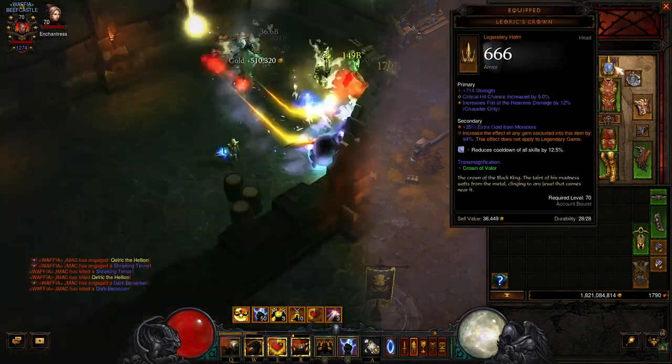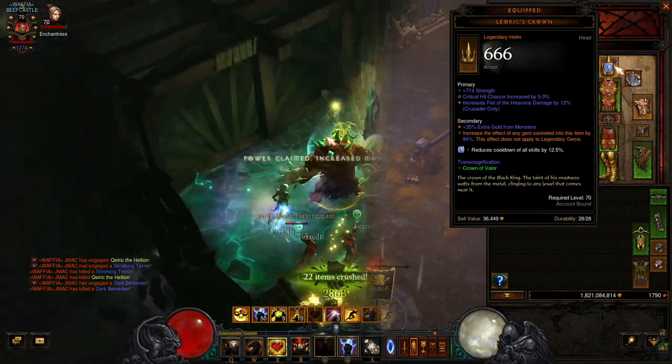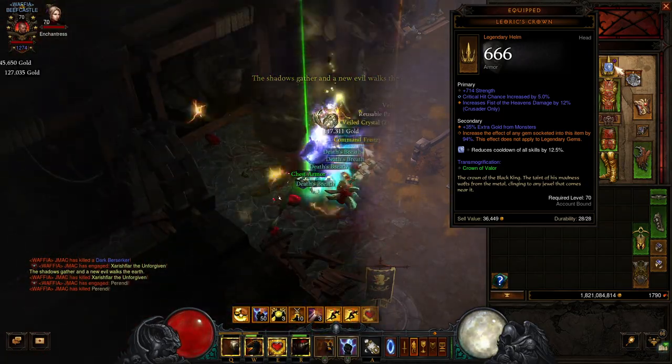And then for the helmet slot, we've got Leoric's Crown. It increases the effect of any gem socketed into the item by up to 100% — it doesn't affect legendary gems. So we have a cooldown reduction gem in the helmet, and Leoric's Crown increases that effect even further.